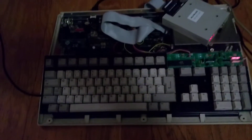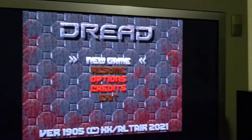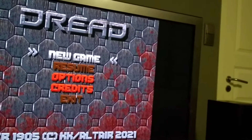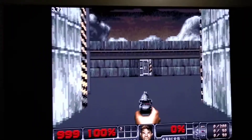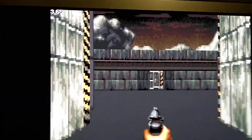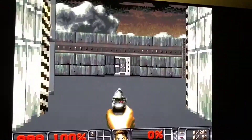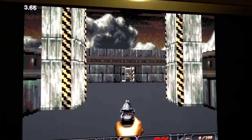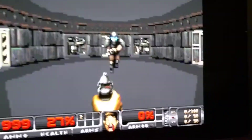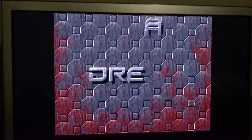...it will disable the fast RAM and run at standard Amiga 500 speed. I'm holding my telephone so it's hard to play, but if you see up there it's about 3.6. Not bad, but I will show you with the accelerator how much faster it is.